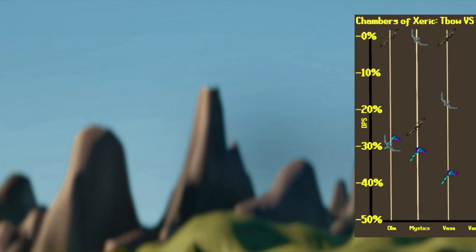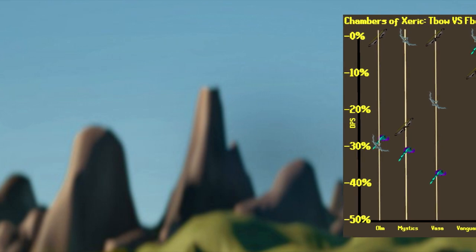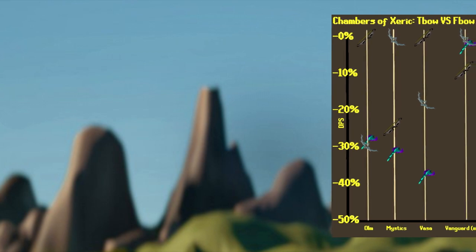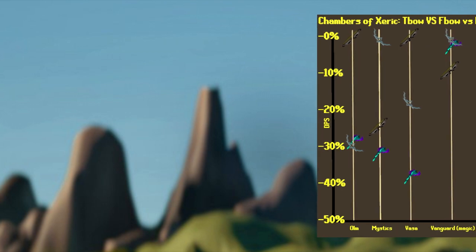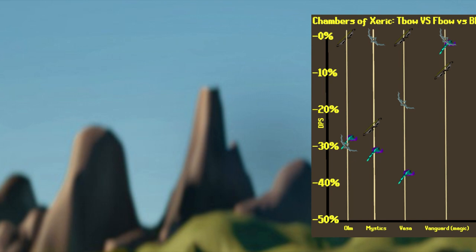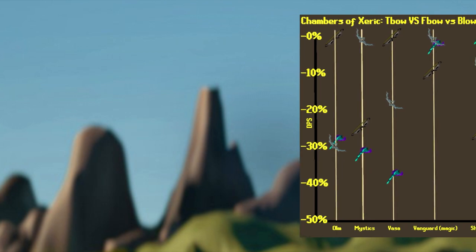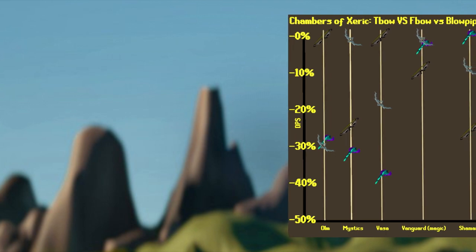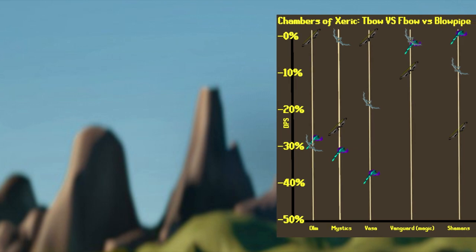Next up, we have Vasa. T-Bow is the best in slot by roughly 19% over the Bow of Faerdhinen, but the Bow of Faerdhinen does have 15% more DPS than the Blowpipe. At Vanguards, the only spot you'll be using range is the Magic Vanguard, and the Bow of Faerdhinen is the best in slot here. Next up is the Blowpipe, which is only about 4% weaker than the F-Bow, and trailing that we have the T-Bow, which is about 10% weaker than the F-Bow.